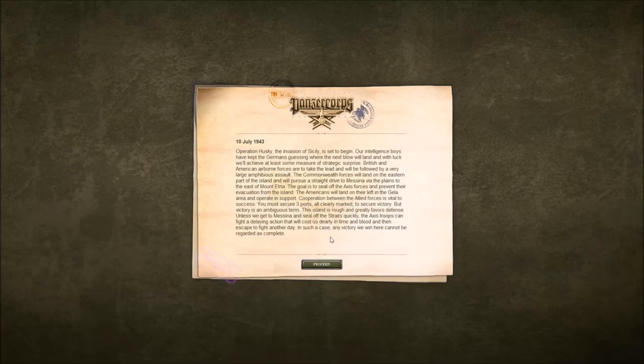Operation Husky, the invasion of Sicily, is set to begin. Our intelligence boys have kept the Germans guessing where the next blow will land, and with luck we'll achieve at least some measure of strategic surprise. British and American airborne forces are to take the lead, followed by a very large amphibious assault. Commonwealth forces will land on the eastern part of the island and pursue a straight drive to Messina via the plains to the east of Mount Etna. The Americans will land on their left in the Gela area and operate in support.